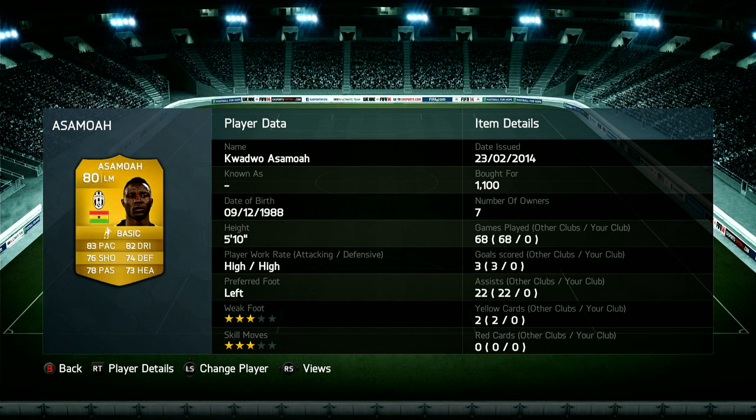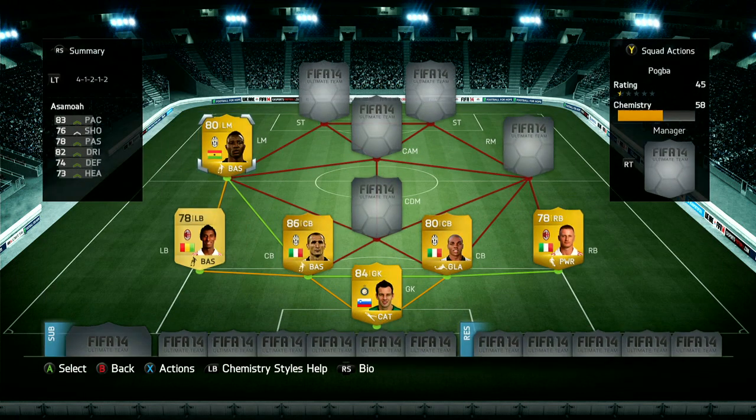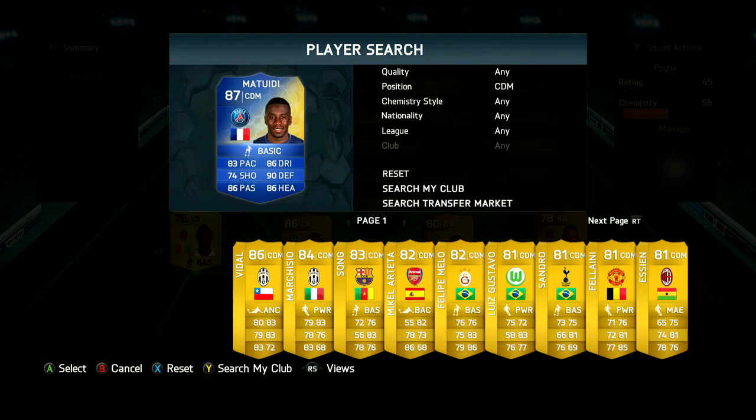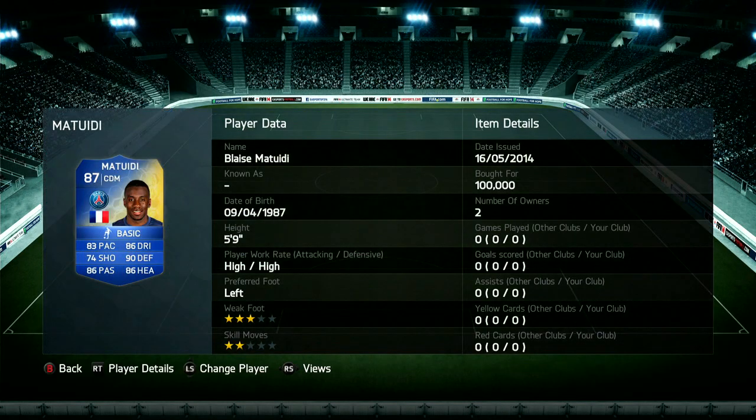Asamoah is a player that I don't use often but he's so all-rounded — he's a really good overall card. He's got 83 pace, 76 shooting, 78 passing, he's also got good heading, good dribbling and decent defending. You cannot ask for any more than that at CDM.